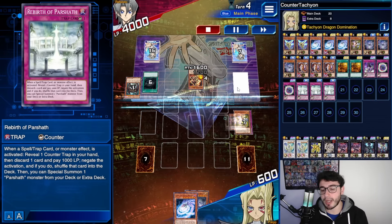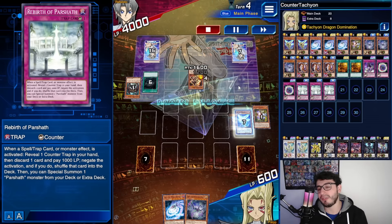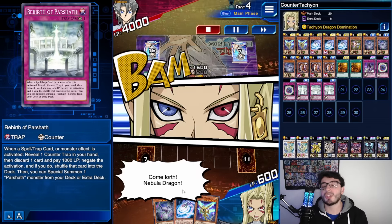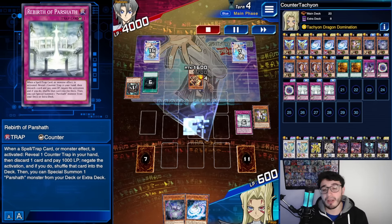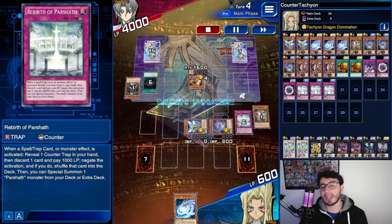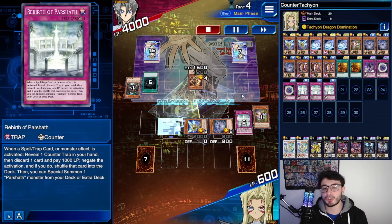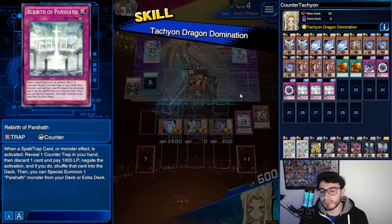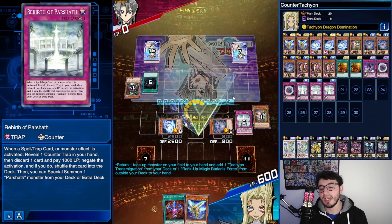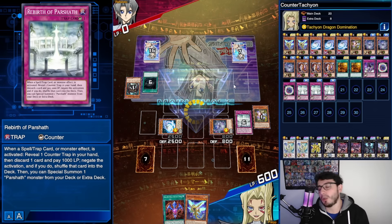We still had Spyder Dragon, so we used the skill plus Seifert to get Nebula. With just one card — especially if you have Seifert in the graveyard — you don't even need a monster in hand; you can do everything from the grave plus the skill. Another rank-up going into Tachyon, plus the skill effect to get Barian's Force. He scooped, of course.